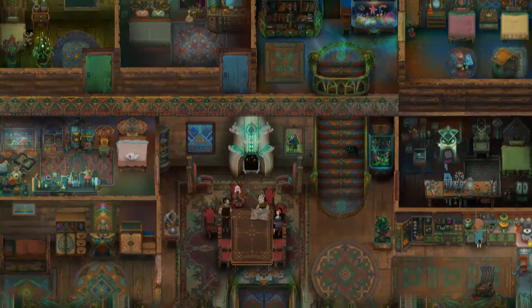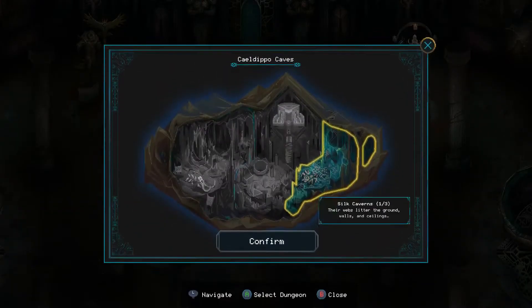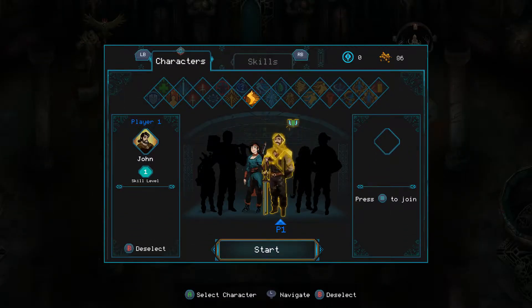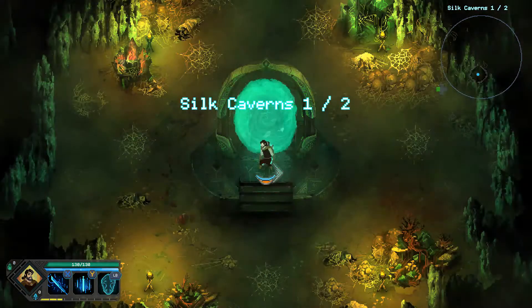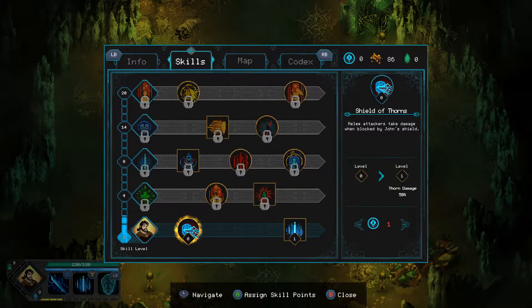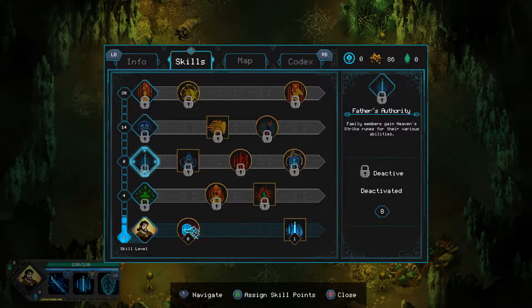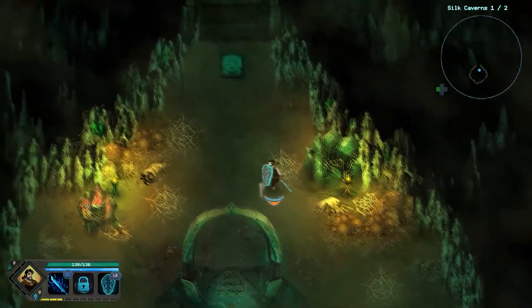Welcome back to Children of Morta where today we're going to play as John. I want to play as Linda, but like I said in the previous episode, everyone has those family runes that buff all family members, so we gotta help John get some levels. We need to get him to level four so we can increase the max health of all family members, which seems really good.